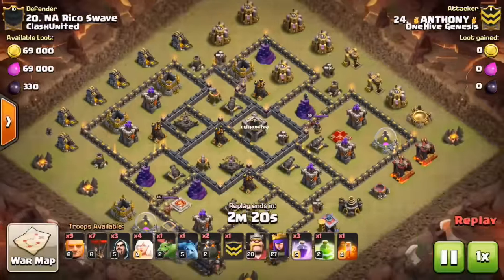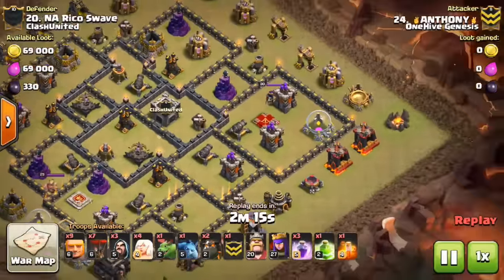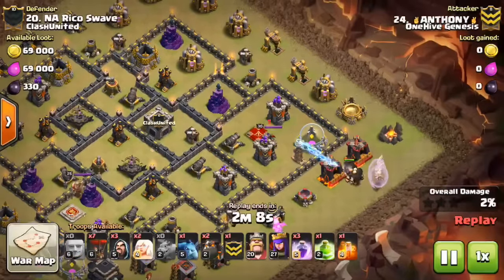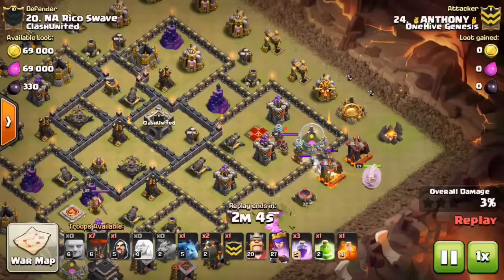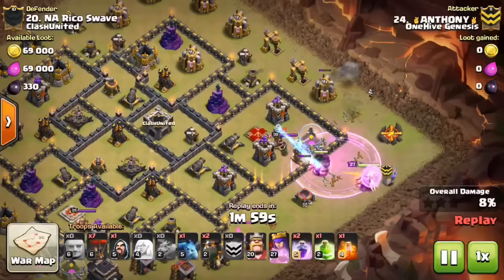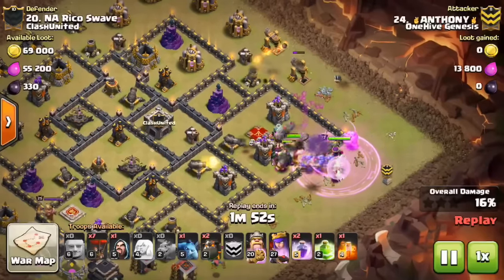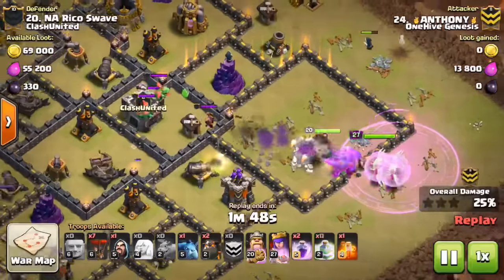Here's Anthony's attack. You can see he actually only has one baby dragon, so he drops the other slot for more troop space — I think that was a good idea. There goes the first baby dragon, and at the top I think maybe he just uses some wizards or minions. There go the giants, the healers — pretty much the same thing as the last attack, a standard HGHB at least at the beginning. There go the bowlers. The wall wasn't opened up yet, but he had time to get it done — they were distracted on that army camp. So by the time they're stepping forward, there's an opening for them to walk through.